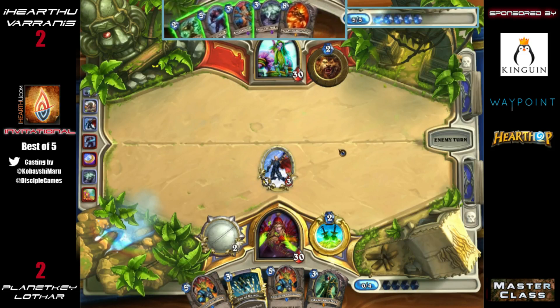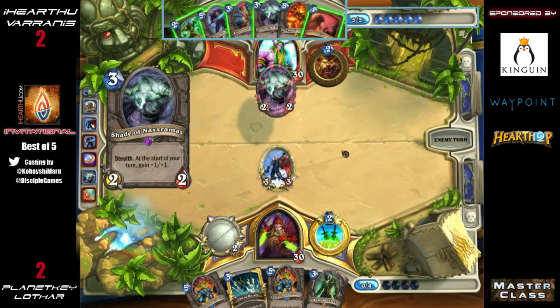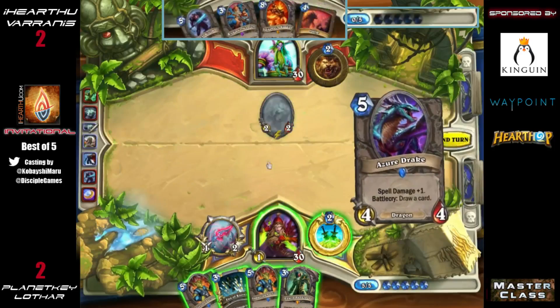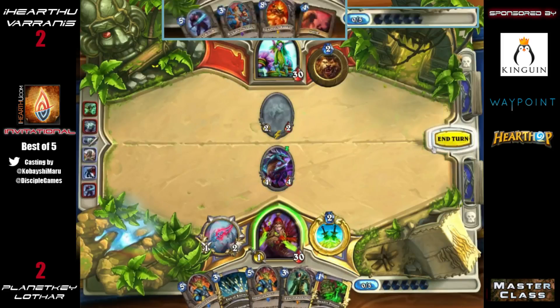That's an excellent way to describe Lothar's current position. We've seen these games give some really bad draws and that's what Lothar is sitting on — he doesn't have anything he can play with Gadgetzan. A lot of times you might have the coin or a Preparation to play with Gadgetzan, but he can't afford that. An Azure Drake into Deadly Poison is really what he needed here to get something going.